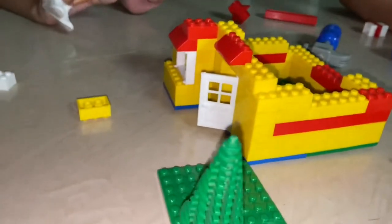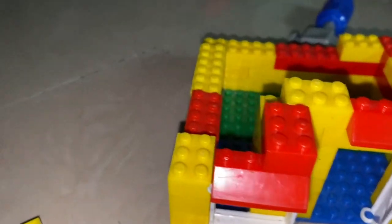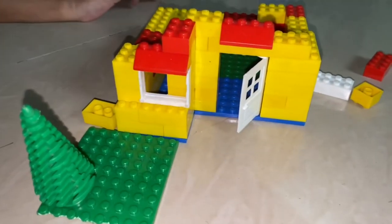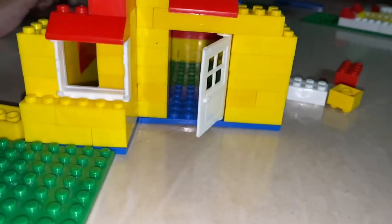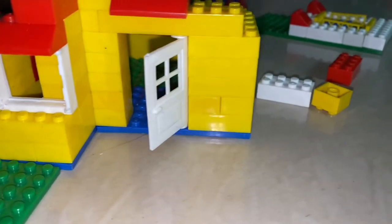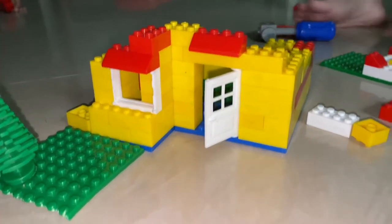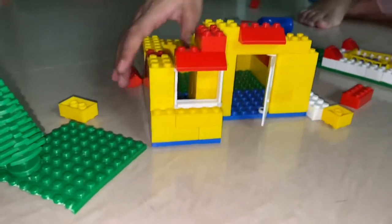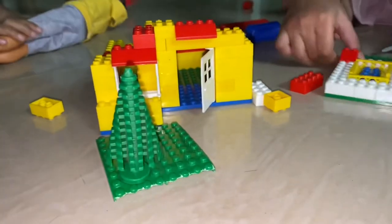So we made this house, and this is the pool, and this is the little tree, and this is the garden. So we have built them. This is the house, this is the garden, and this is the pool.